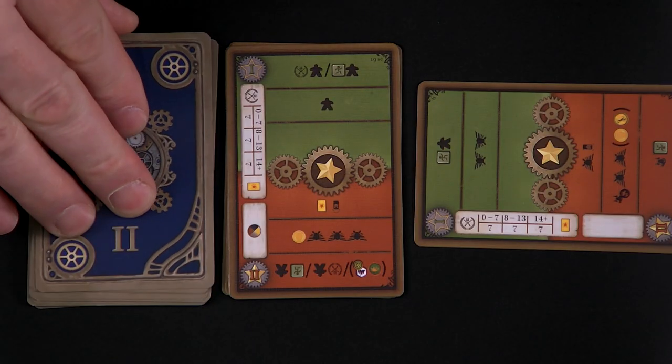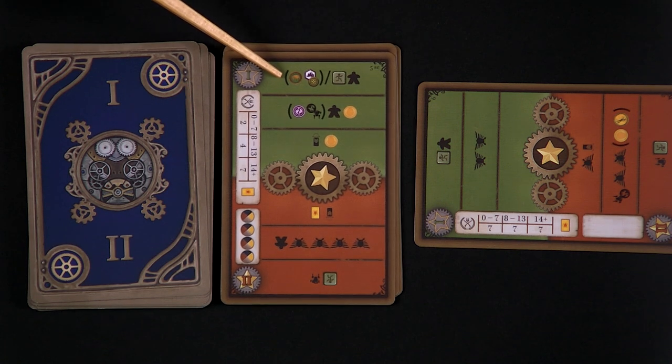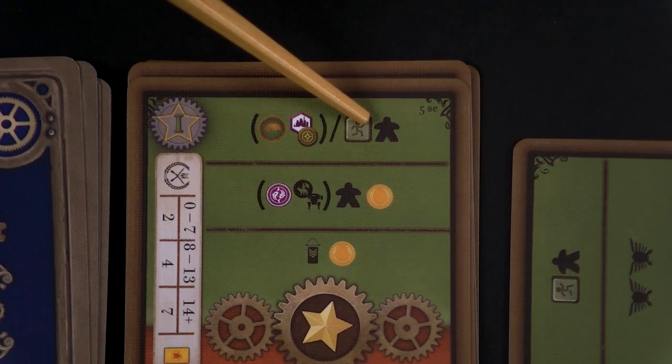The last thing about line 1: if you see an option surrounded in brackets, that option only applies if the Automa is playing the faction shown by that symbol. If the Automa is not playing that faction, skip it and move to the next option. That's a lot to take in on line 1 — but as I said, the remaining lines move more quickly.